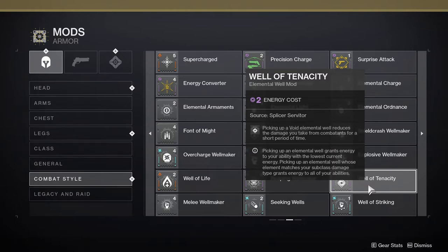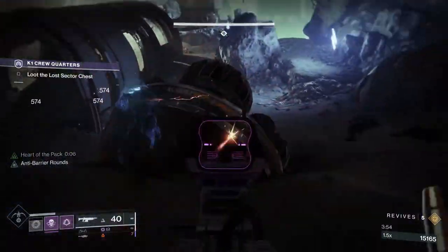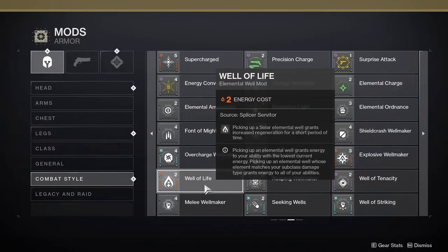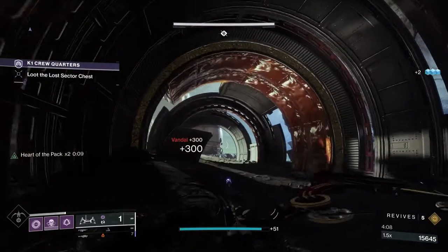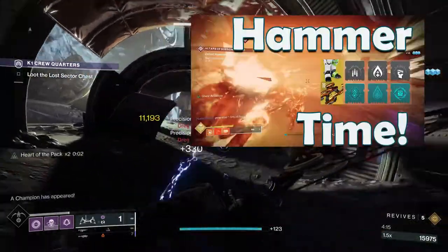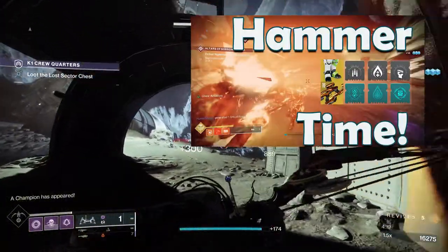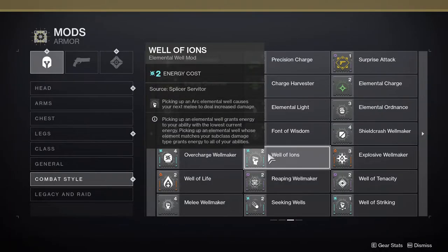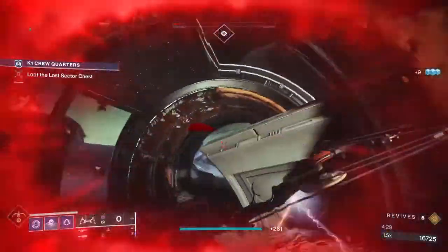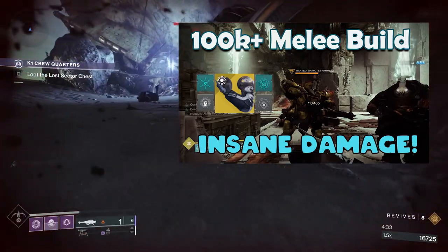Well of Tenacity is a Void mod that grants 10% damage reduction for 6 seconds when you pick up a Void Well. It's a great mod for Void-based builds and pairs well with the mods already discussed — unlocked at Reputation Level 2. Well of Life is a Solar mod that slowly regenerates your health for 10 seconds when you pick up a Solar well. It's a key mod for endgame activities where you're underleveled or in modes without native health regeneration, like certain Nightfalls — available at rank 5. Well of Ions grants increased melee damage — a 30% buff — on your next melee hit when you pick up an Arc well. It stacks with other damage buffs and is great for add clearing and yellow bar DPS, unlocked at rank 8.